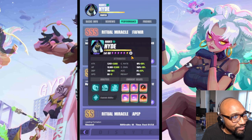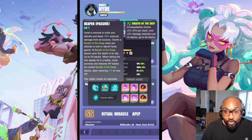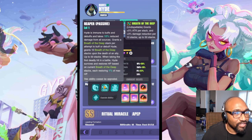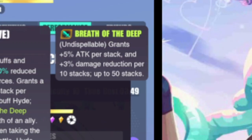Let's deep dive into the character. First off, let's go straight with the Reaper. The Reaper is probably the most insane thing — it makes him have so many ways to be played by himself and on a specific team. As we can see, Hades is immune to buffs and debuffs and takes 10% reduced damage from all sources, which is hard to figure out because he can't get poisoned or anything like that. He grants a Breath of the Deep stack per attempt to buff or debuff Hades, and grants 10 stacks upon the death of an ally, up to 50 stacks.